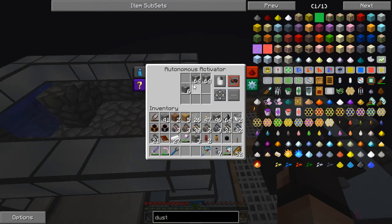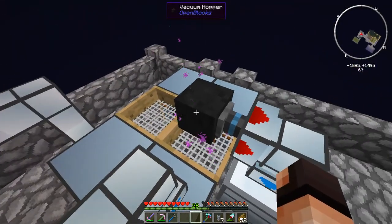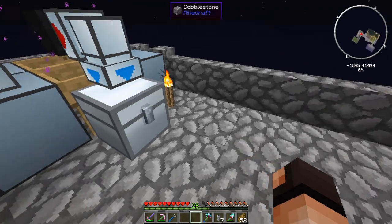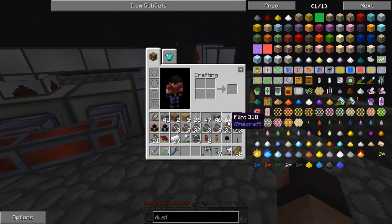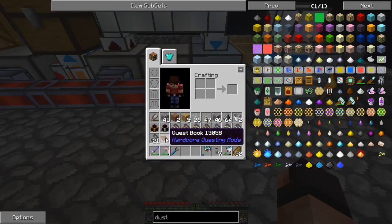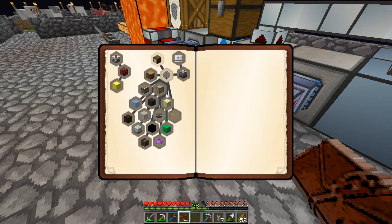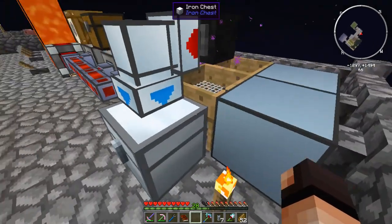Let me double check — there is just gravel in there, cool. Over here should be only dust, and everything should be picked up by this vacuum hopper. I'm expecting this iron chest to fill up really fast. I have plans to make some kind of way to dispose of flint because I'm already really full of flint. I haven't looked at my quest book at all this episode — I don't believe there's anything related to flint hoarding, but if there was I'd be far ahead in that quest already.